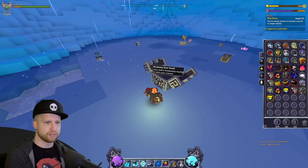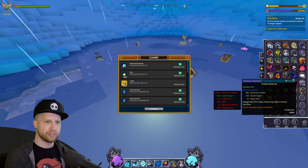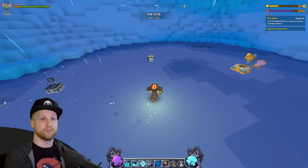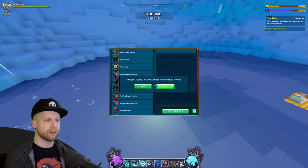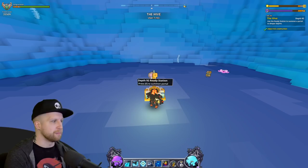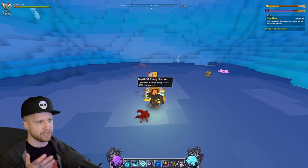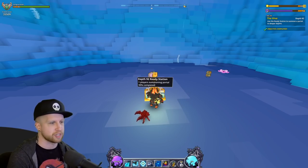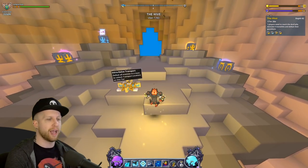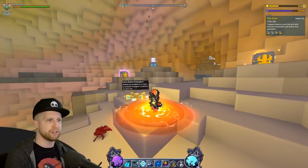We actually got a gold chaos chest to just drop from random enemies — that's crazy. But besides that it doesn't really matter. I know I'm repeating myself and being very ranty in these videos, but I've been playing this game for such a long time and I'm very passionate about it. I want it to be better and bring more people in.